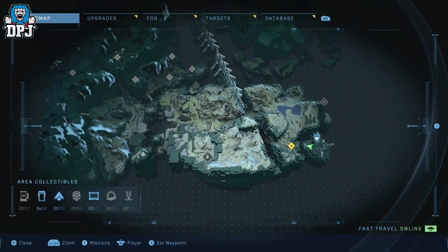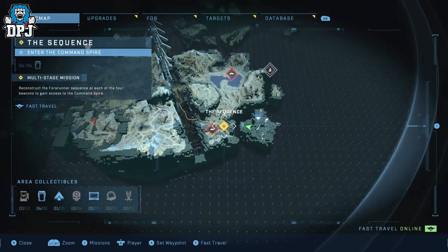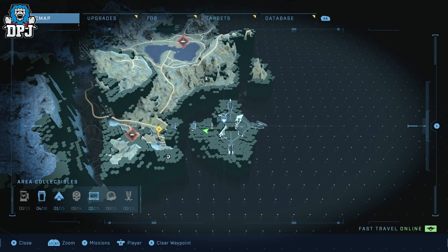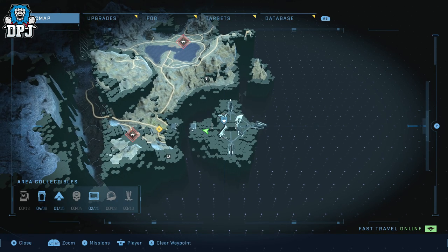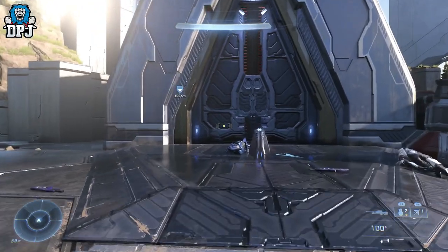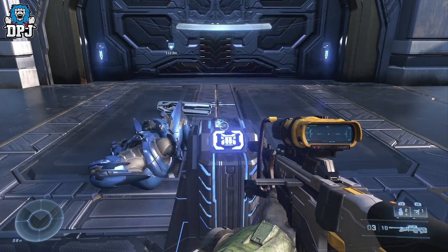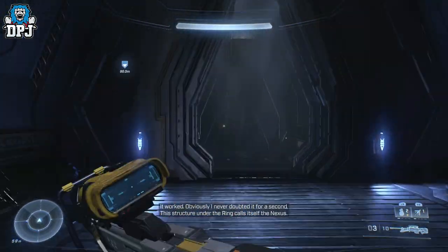The Nexus area is part of a multi-stage mission. You first need to complete the Sequence mission, which I've already covered on my channel with the four audio logs within that mission — check that out if you missed it. If you searched for this video, you probably know exactly where we are right now as we come down into the Command Spire.